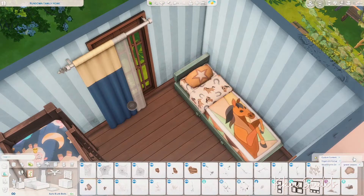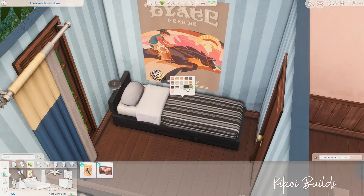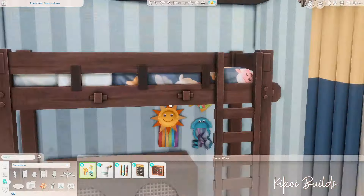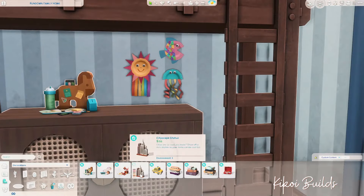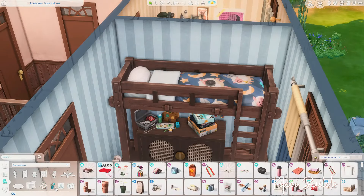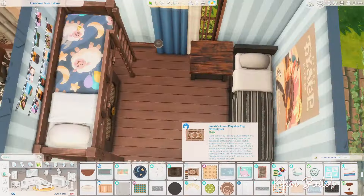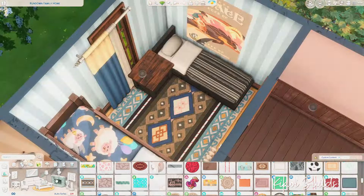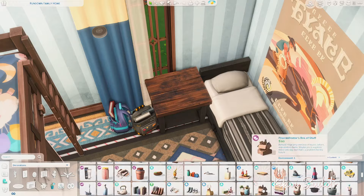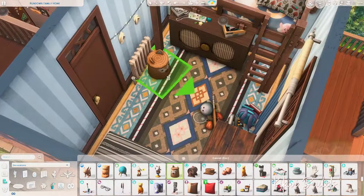We have a loft bed for little Luca, the youngest, and a regular bed for teenage Jimmy. I tried the horse bed cover but it looked too childish for a 17-year-old, even though he loves horses. I placed some clutter and games in the boys' bedroom. I really love the wallpapers I used — the main color scheme is blue, as you can see with the wallpaper and the rug.